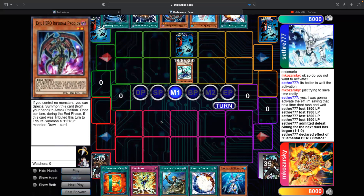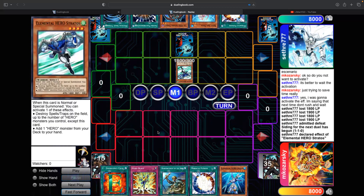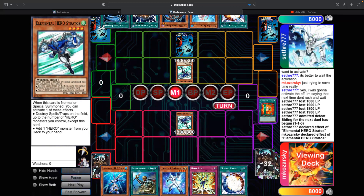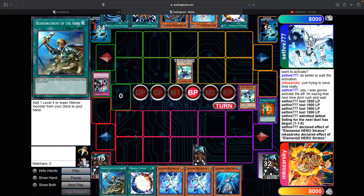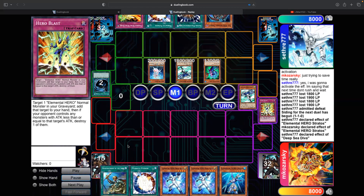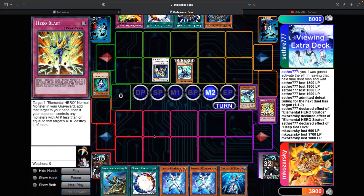Game 3 — my hand is pretty monster heavy. He goes Stratos into Evil Hero, sets Deep Prison. His hand has Miracle Fusion, Diva, Evil Hero, Super Poly, and MST — pretty solid, with Deep Prison back there. I was thinking if I drew a Spark I'd just go straight into Alias. I attack; he De-Prisons. Now I really have nothing — all monsters. I set Hero Blast as a bluff so he won't just go off with a Greffer into Malicious into Diva play. He had the MST, summons Diva, attacks with everybody — I play around Gorz well — and makes Catastrophe.